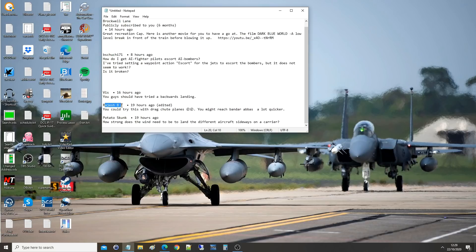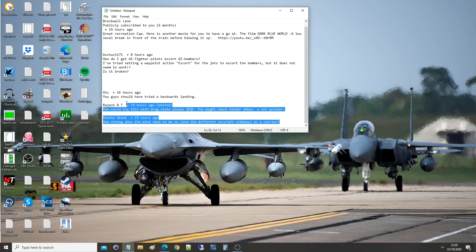Rajesh BT says you could try this with a drag chute — what happens in a high wind when you put your drag chute out? Depending on the wind, it'll either tear off. And Potato Skunk asks how strong the wind needs to be to land different aircraft sidewards on the carrier. We don't really want to go sidewards, but we could team that up with landing backwards. Let's just do a mixture and try all this stuff.